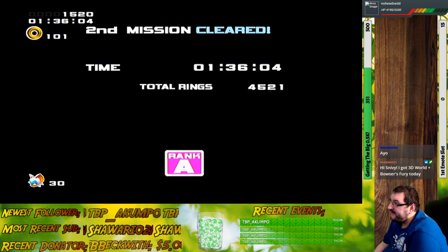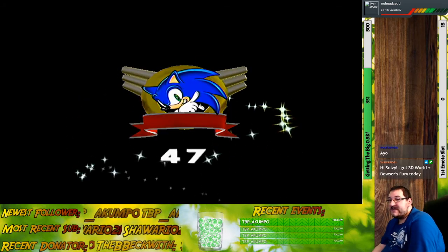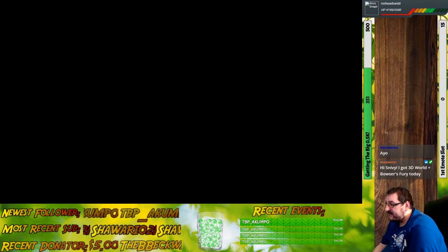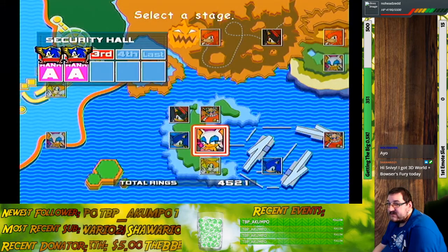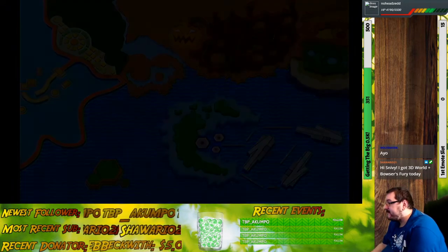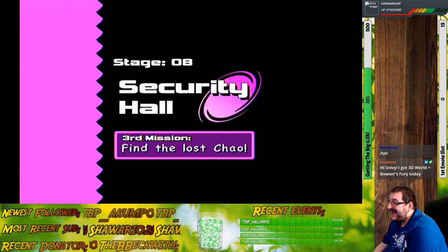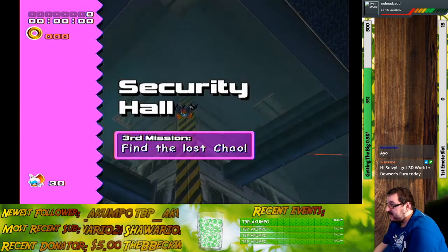Now for something a lot more difficult when it comes to Security Hall: that is the Lost Chao. The Lost Chao for Security Hall - you have to complete this within 30 seconds and it's a lot easier said than done. You gotta haul ass and don't lose track of time. You gotta move - like immediately.